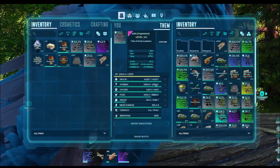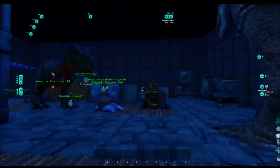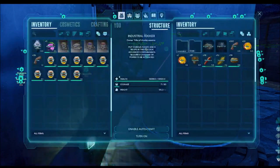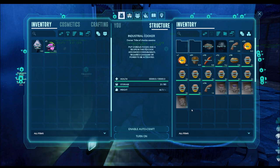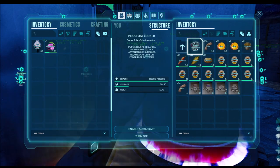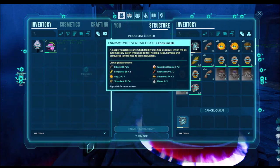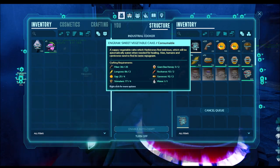Now you need to wait until you see sap coming out of the taps. Now we're gonna make the veggie cakes — we have a little bit of honey. For veggie cakes, you have to disable auto-crafting after crafting, because sometimes it just keeps crafting whatever it can with the ingredients. That's very important.